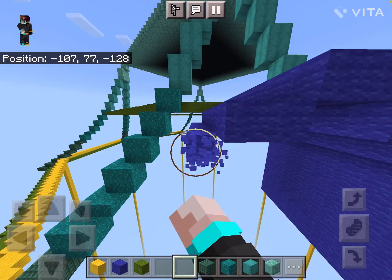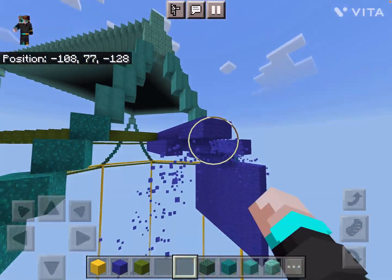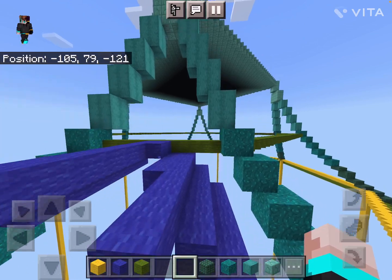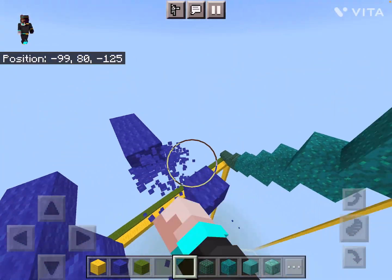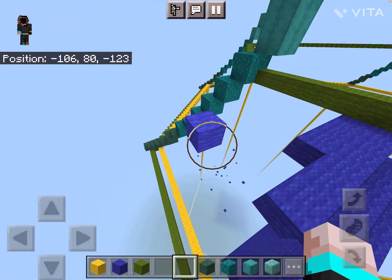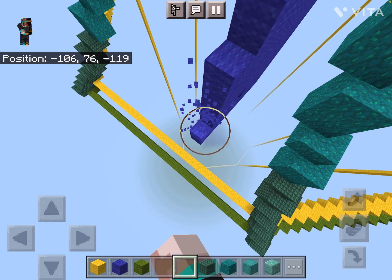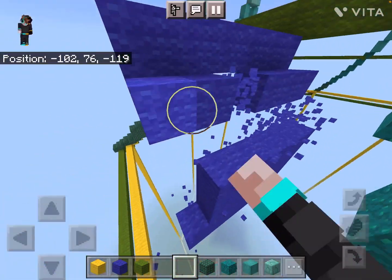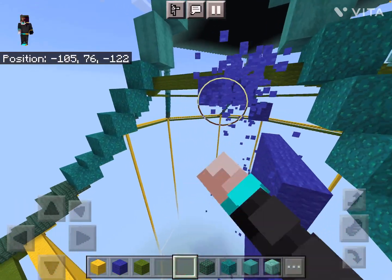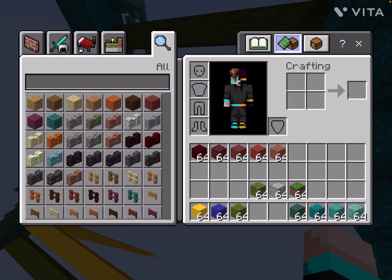Actually, let's just fill this in and then decide on a shape for it afterward, because I think the most important part is just getting the red blocks into place. We can always break them later for the windows, and it'd be a lot easier to fit this thing around once we know for sure what kind of roof we're dealing with.